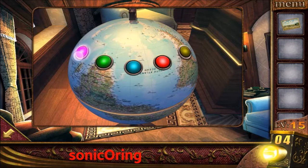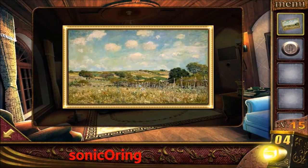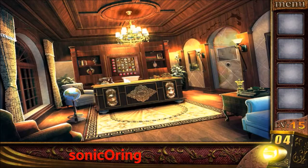Press the globe colors in order. Yellow, green, purple — wrong. Try yellow, red, green — it's correct. Get the knob. Note that different players may get different answers for the globe. Put the knob in and the door will open. Now you can escape.